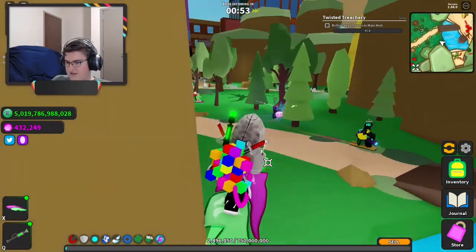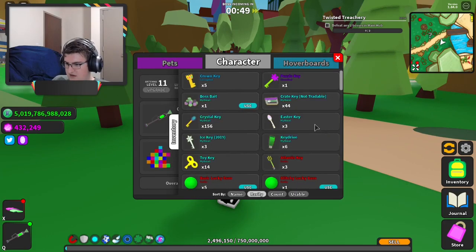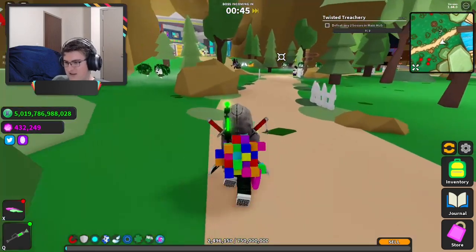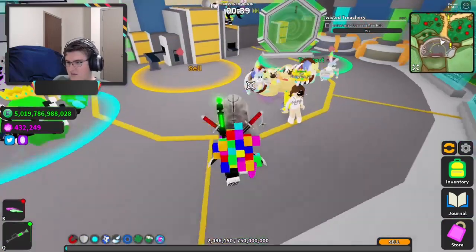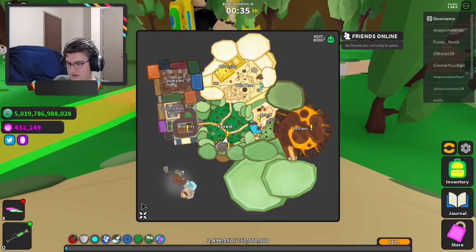This is where the boss scum that he gave us comes in. We have one. We're about to fight a boss and then we can use the boss scum to fight another boss after that because we have to defeat two bosses in the main hub.